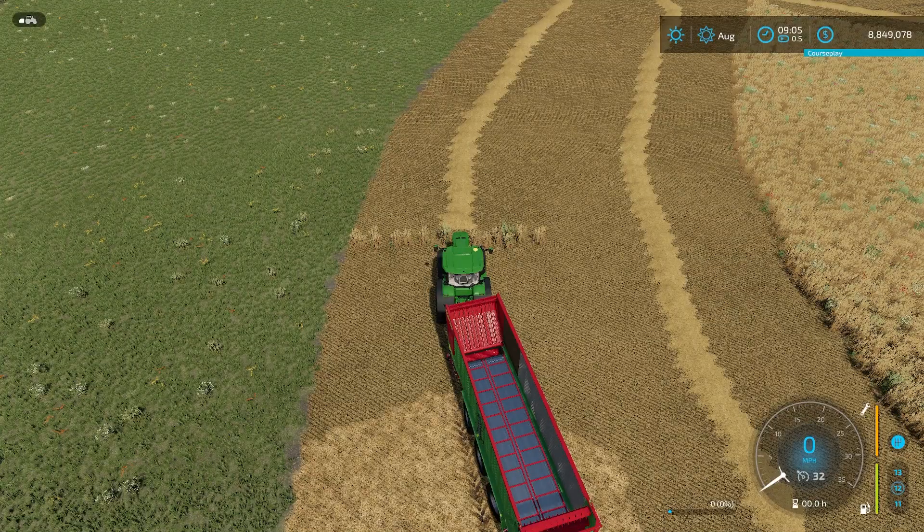Welcome everyone, Farmer Cop here. This is part two of my tutorial series on how to use Courseplay for Farming Simulator 22. Today we will cover making Courseplay routes for bailing and for forage wagons, such as the forage wagon you see here in front of you. Courseplay is a PC-only mod. If you have not already watched part one of the series, please go watch that because it will help make the rest of this make sense, as these videos do build off of each other.